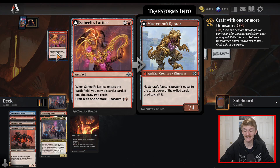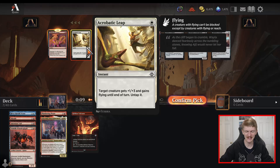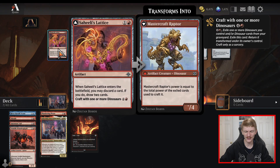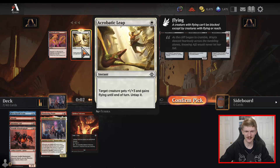We've got Saheeli's Lattice. I think this card is way better if you have a dinosaur, but the fact it has the artifact keyword is nothing to be shy about either way. Now that I look at it, I think I'd honestly rather just take the Acrobatic Leap. This card is predominantly playable in Red-Green dinosaur decks and so far that's not what we're trying to do.